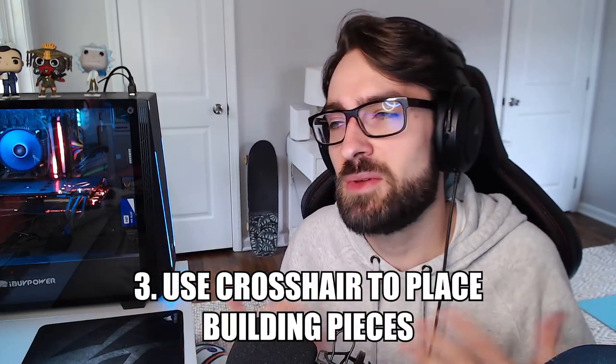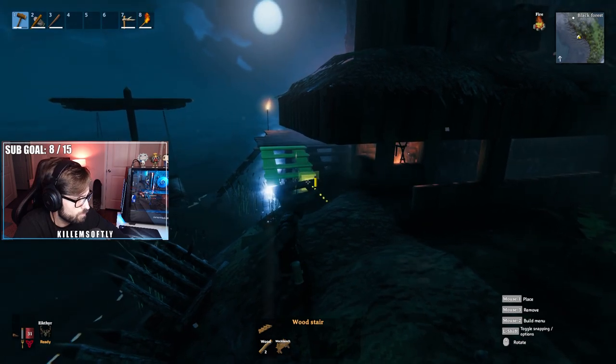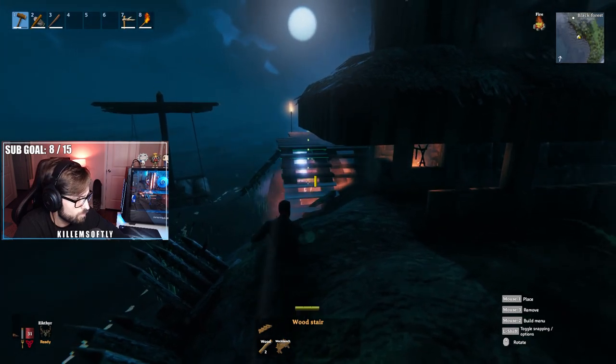When you're building things, you've probably noticed that you can snap items to each other — it can be a little finicky at first. This tip helped me out a lot: use your crosshair and aim at the edge of items, and they seem to align to what you'd expect. It's a lot easier to snap things if you just move your crosshair to the edge of a building piece.